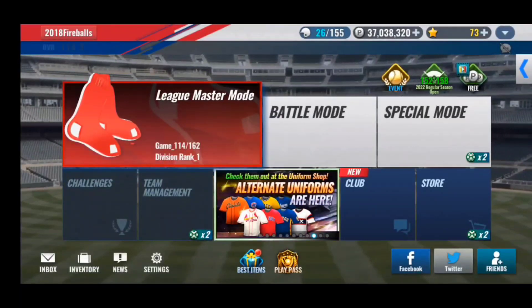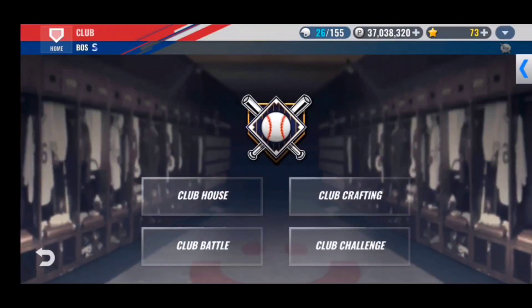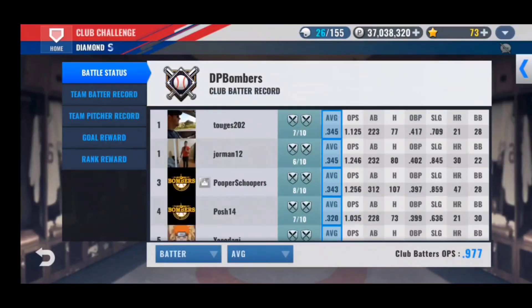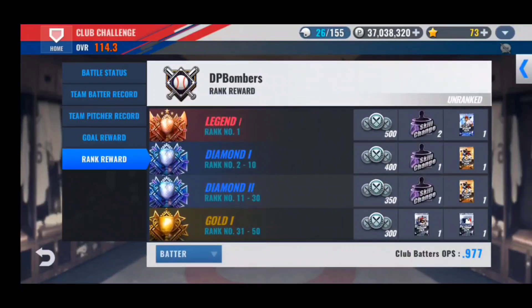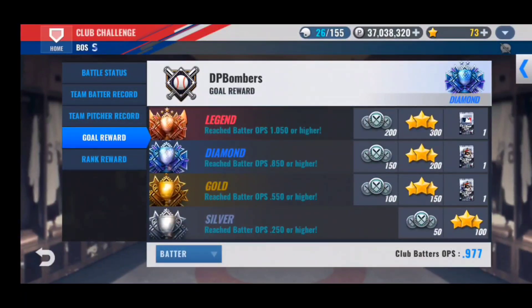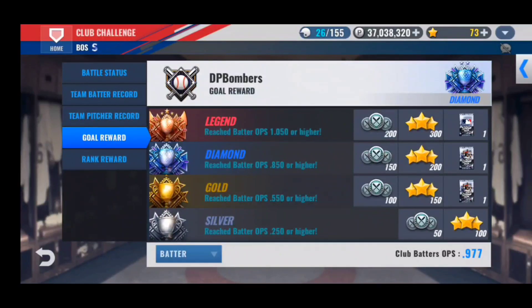The next method requires you to participate in club battles and club challenges. You can find this in the bottom right corner under club. You get weekly rewards including stars, club coins, and other things. At the ranked reward you can earn skill changes, diamond packs, and other cool items depending on where your club finishes. The gold reward will earn you stars — at silver, gold, diamond, or legend tier you earn a certain amount. Only those who participate will receive these rewards.